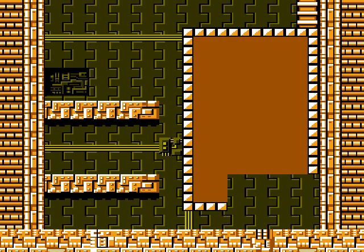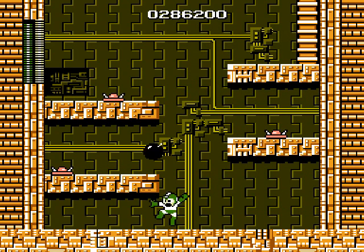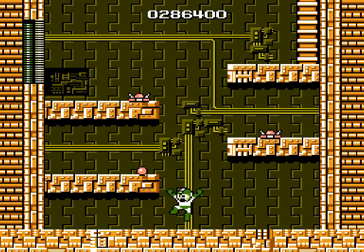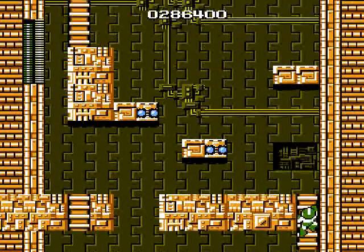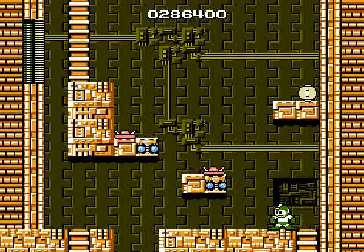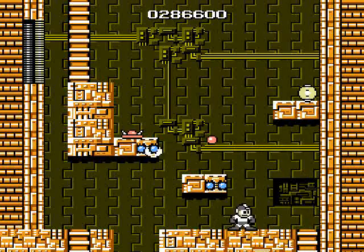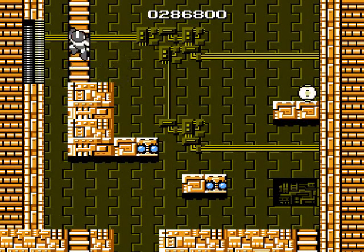These guys are gonna be annoying — we're gonna use our bomb to get rid of them. It got out of our range but it still hit him! Yay! Made it finally. I'm gonna use the Cutter here because I want to get rid of these guys — went right over them, that was great. Luckily the Cutter Ring doesn't take too much weapon energy. We're gonna watch out for these Electro Beams.